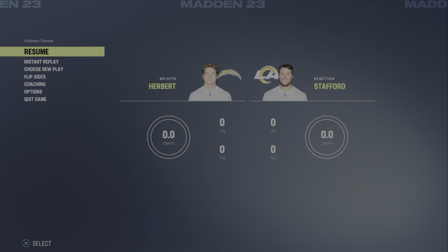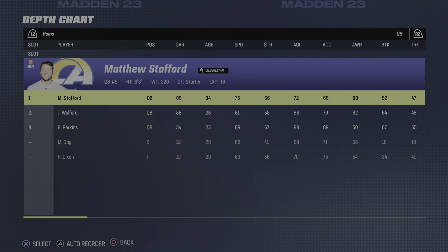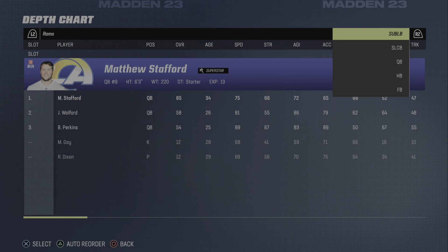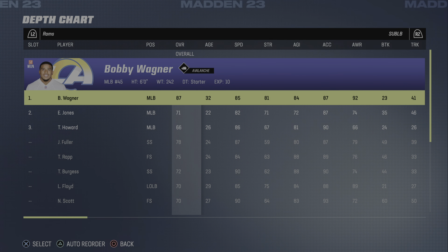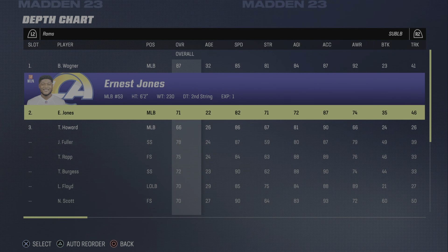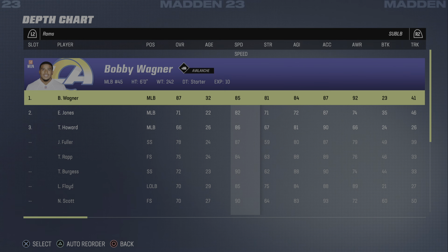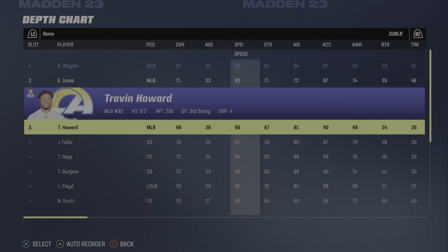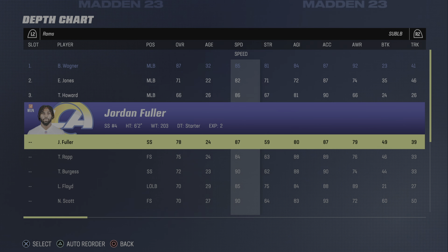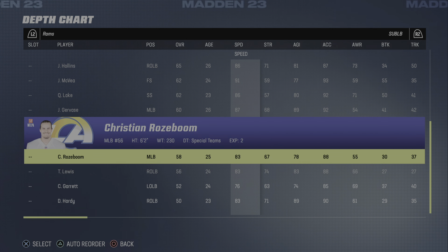To fix this, go to the depth chart and go up to where it says sub LB. The first slot is for middle linebacker, the second spot is for left linebacker, and the third spot is for the right linebacker — so middle, right, left. At the middle we want our fastest DB, because that's what we're going to be playing.